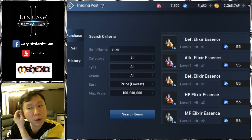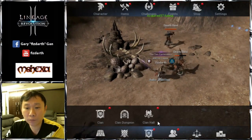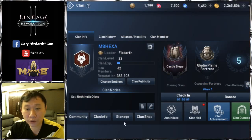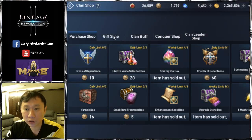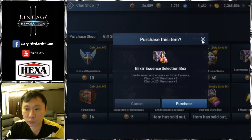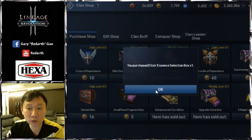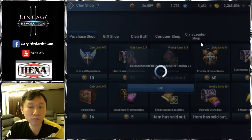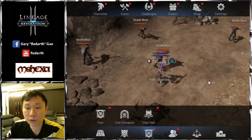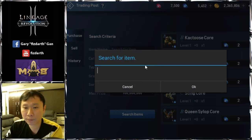If you want blue gems, you can sell your tradable elixirs and then buy from your clan shop. In the clan shop you can buy elixirs for only about 20 gems, which is the best deal you can get from that shop. That's number three.